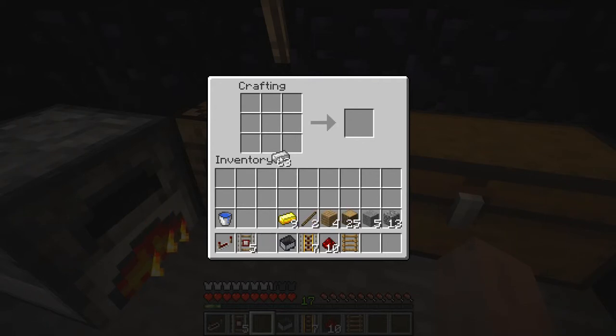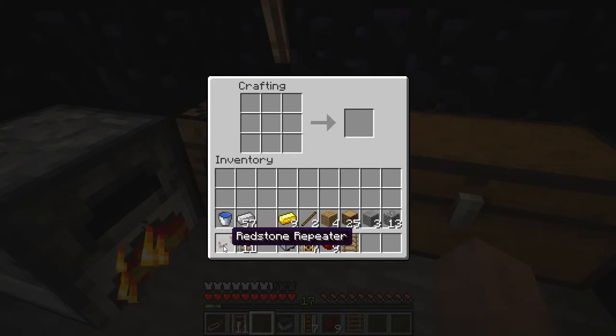Now the detector rail. The detector rail is going to be made like this with redstone and with a pressure plate — my bad, I forgot that. First we need to make a pressure plate with these stones that we got, and now we can make that detector rail here.